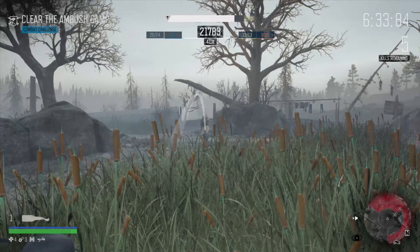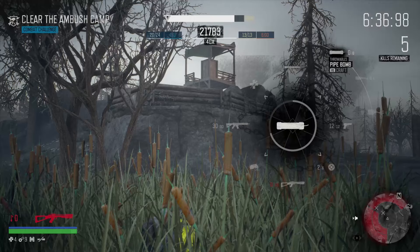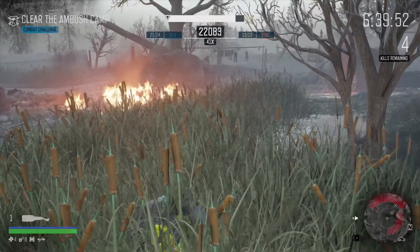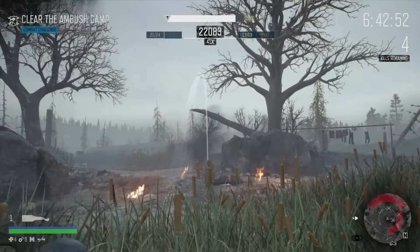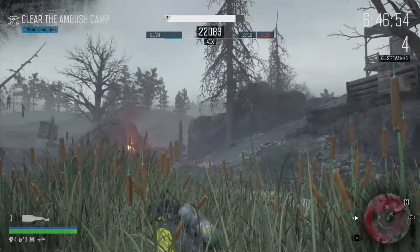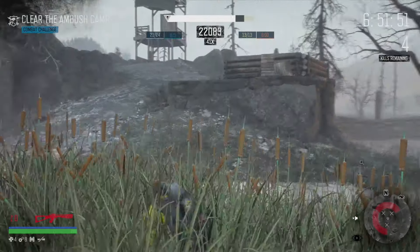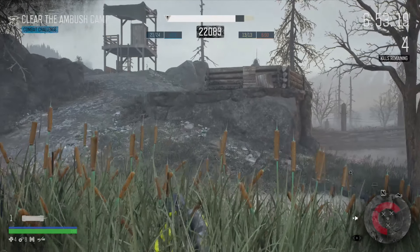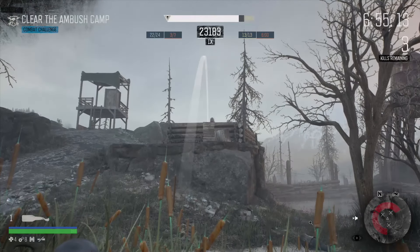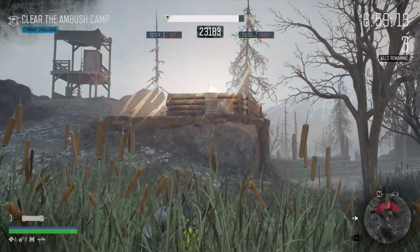Throwing the molotovs directly on them is a must, because you want to be sure that you're going to hit them. If you don't hit them, you maybe lose the molotovs and don't get all the explosive and throwable kills that you need. At this moment I am over six minutes, but that's not what I'm worrying about. I want to get these hidden kills so I can actually go over 25,000 points. Another kill here, and there's a guy up there, and you can see how I just throw it right on the guy. Easy peasy, taking them out with the molotovs.